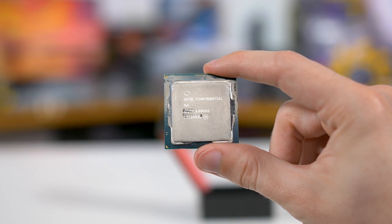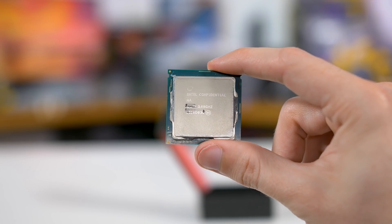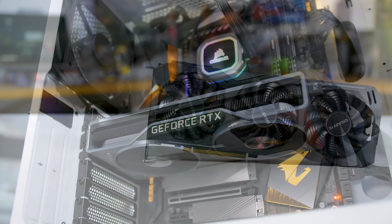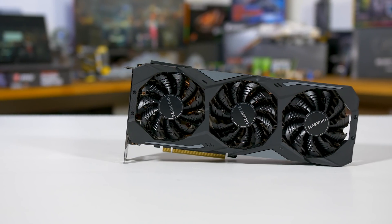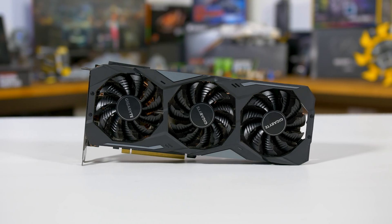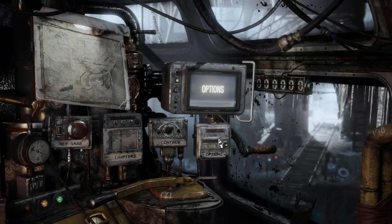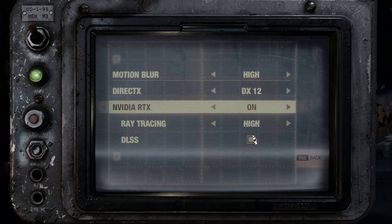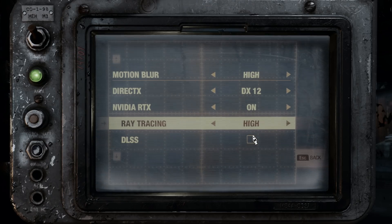All the usual test system notes apply here as well. I'm using my Core i9 9900K test rig with 16GB of RAM, and for this set of testing, just the GeForce RTX 2080 Ti with all other settings set to Ultra and Hairworks disabled for improved 1% low performance. I've tested in two configurations: 4K with ray tracing disabled, and 1440p with ray tracing enabled.